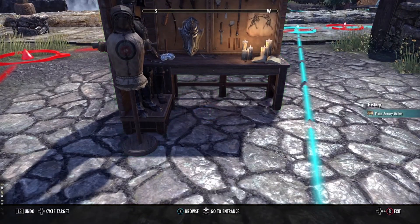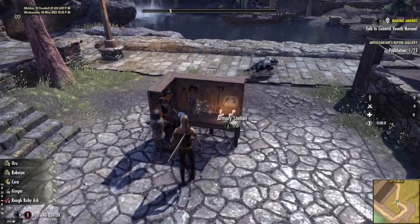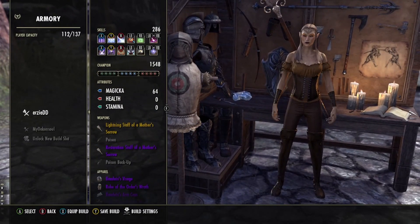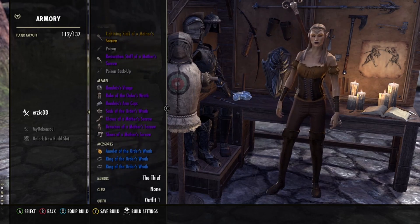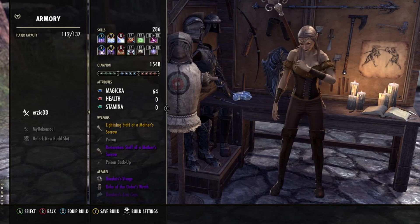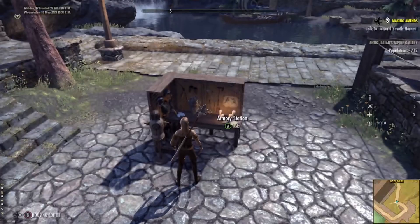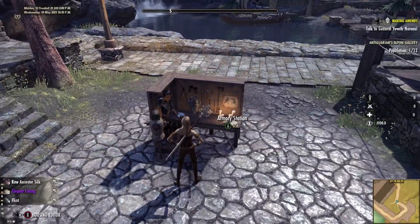I would suggest saving your build before going to the altar. I've made a video about how to untoggle vampirism on and off using the armory station, so maybe watch that next. Saving your build is a good idea for one big reason — you might not like being a vampire after all, and having your old build to return to saves you from a lot of trouble. The armory trick comes in really handy if you only have one character and would like to alternate between being a vamp and a non-vamp.